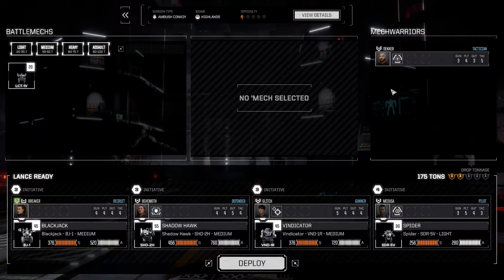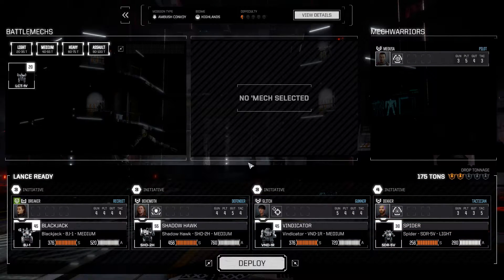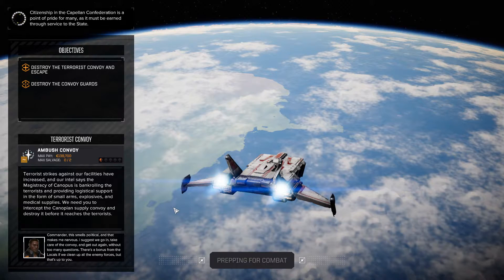Come in Decker - use your sensor lock for a bit. Now that we have this, we also have the double LRM on the Shadowhawk - I think it's worthwhile doing that. Yeah, let's do it. Destroy the terrorist convoy and escape - destroy the convoy guards. We get no guaranteed salvage and only two pieces of salvage, but most of the money.